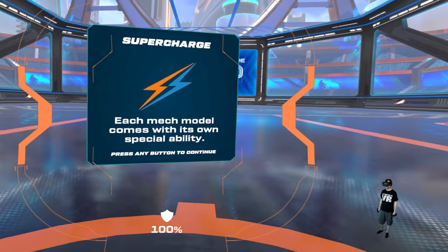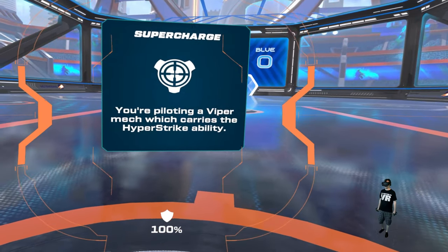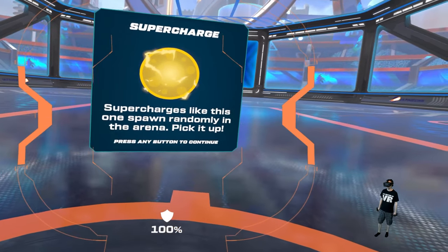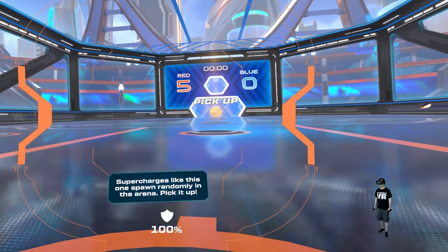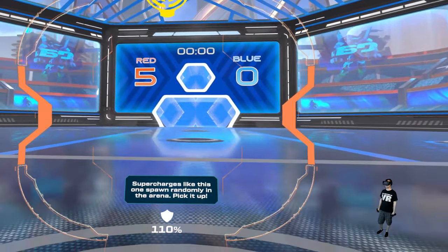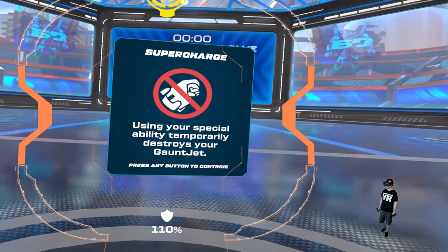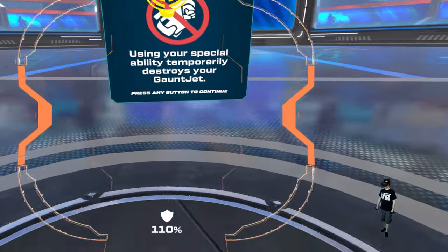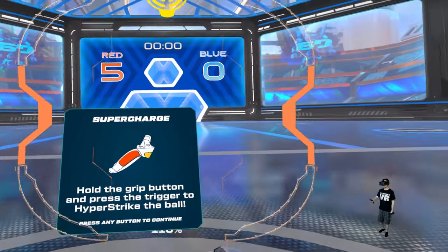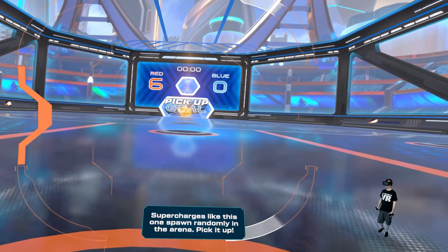Each mech model comes with its own special abilities. You're piloting your Viper mech, which carries the hyper strike ability. To use your special ability, you must first become supercharged. While your mech is supercharged, its stats are boosted. Using your special ability destroys your gauntlet. Hold the grip button and press the trigger to hyper strike the ball. And that's the pick up.